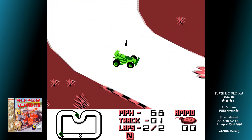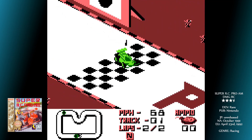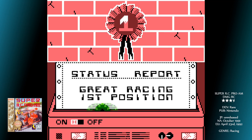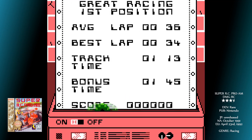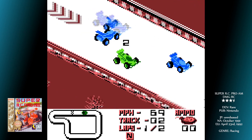Also scattered about the track are car parts that give a permanent power-up for all future races. Tyres increase your handling — supposedly, although it's always as if you're driving on a frozen lake. Motors give a higher top speed, and batteries improve your acceleration. You can also find roll cages which make you temporarily immune to damage or spinning out.